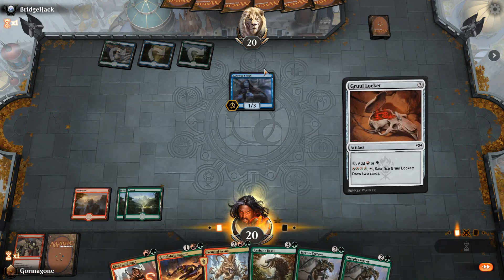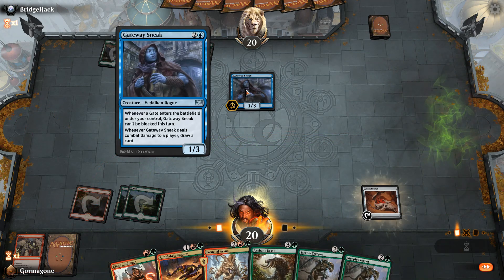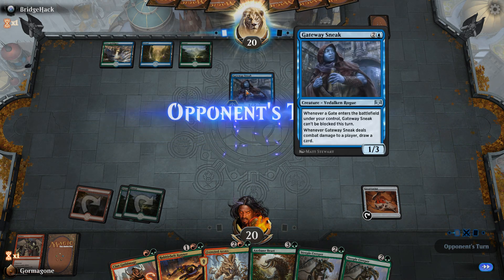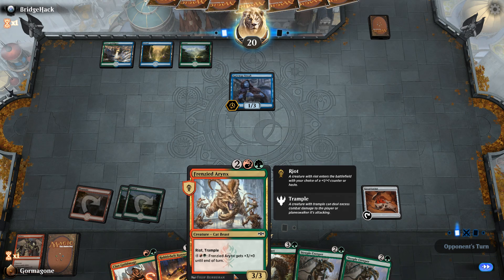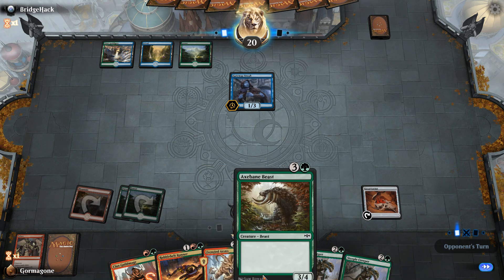Sweet. When a creature enters the battlefield under your control, gateway camper blocks. When gateway sneak deals combat damage to a player, draw a card. So he gets to draw a card. But we get our Frenzy guy out. Then I think we're going to give him plus one, plus one. So he's a 4-4 with trample and he can become a 7-4. That's going to be strong.